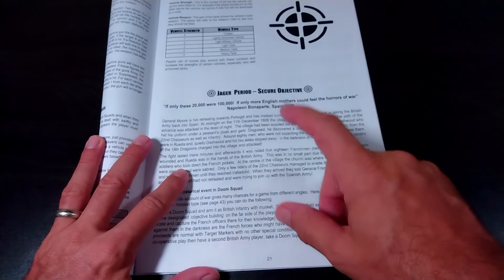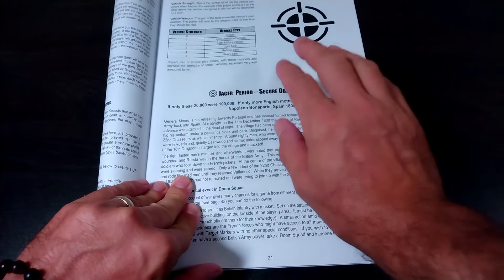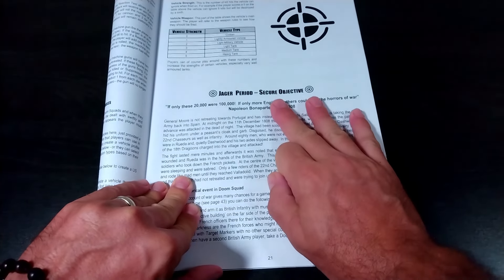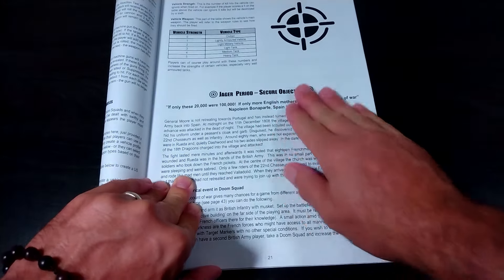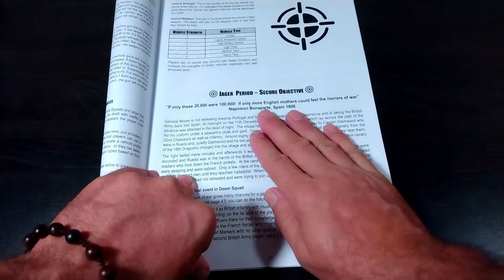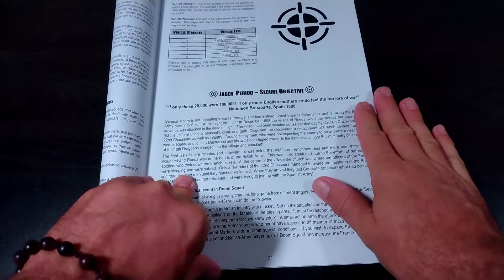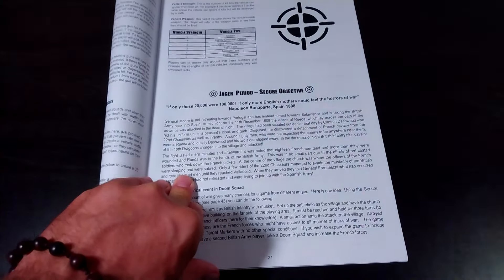I'm going to flip the script. The scenario is going to be: get across the board, secure a building for three turns so you can capture the leadership — beat them up, take their lunch money, get the intel that you need. If you can hold that building for three turns, you'll win this scenario.